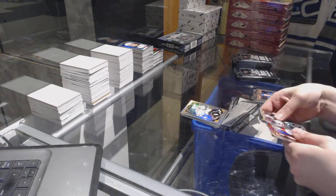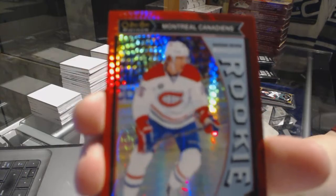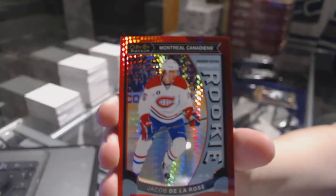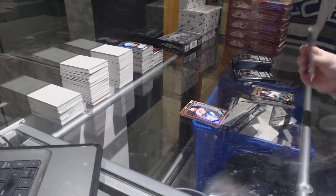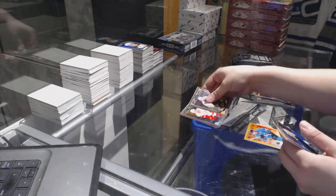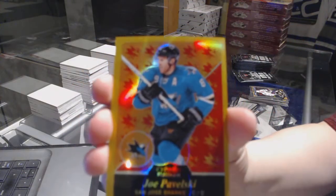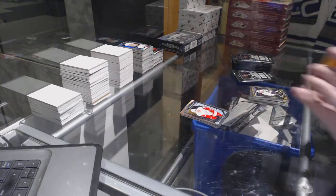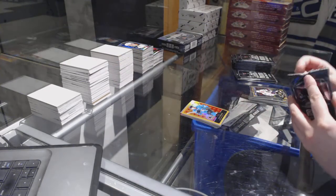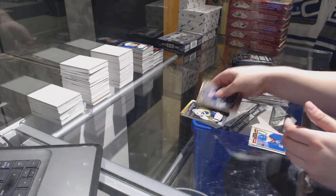Rainbow of Ron Francis, and we've got a Rookie Red Prism numbered to 149 — Jacob De La Rose! Andreas Ashanis rookie and a Gold Rainbow of Joe Pavelski numbered to 149. UC Soros rookie.